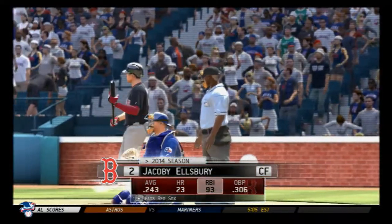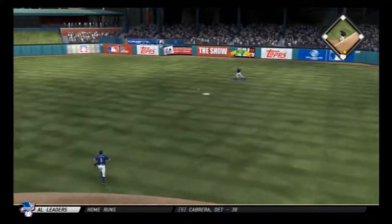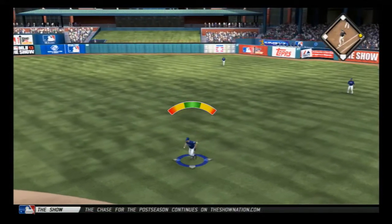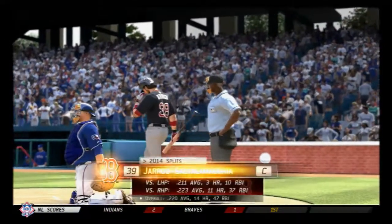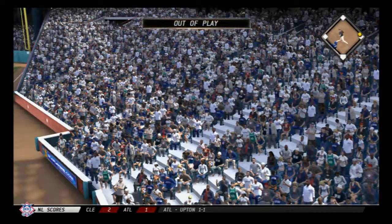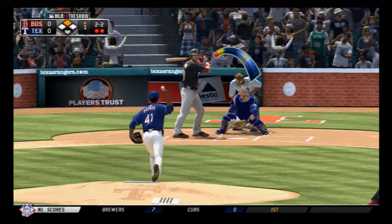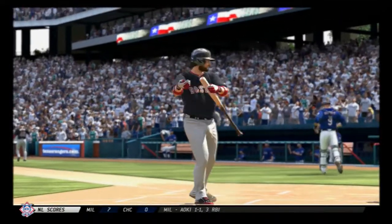Bases are empty here. This pitch is hit hard as it'll fall into right field for their first hit of the ballgame. Jared Saltalamacchia will stand in. Now a throw over, and the throw sails right over the head. A fastball swung on and missed, and his side is retired.